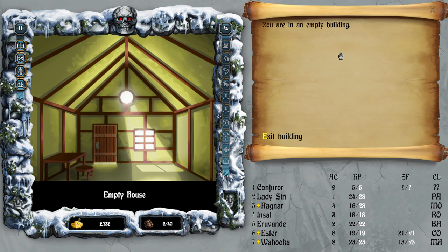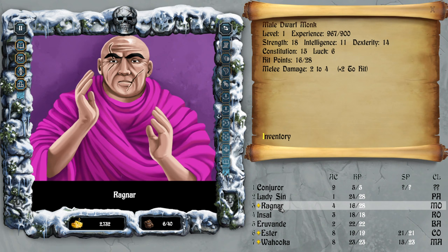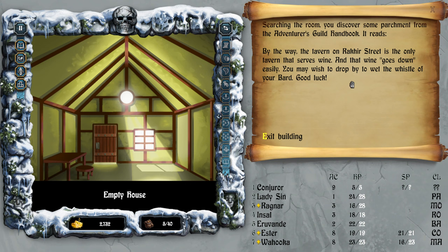Nearly 700 gold, and a buckler — buckler is probably worse than the tower shield. Oh, melee can wear that. Inventory — so that is for you. A monk with a buckler, sure.